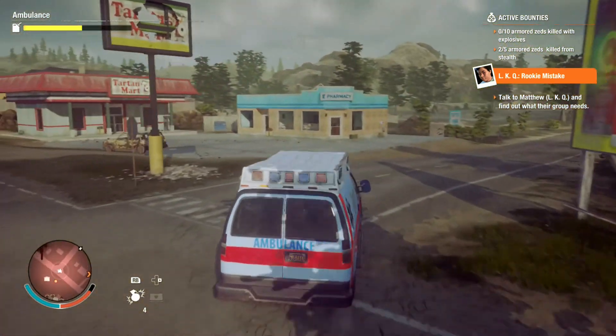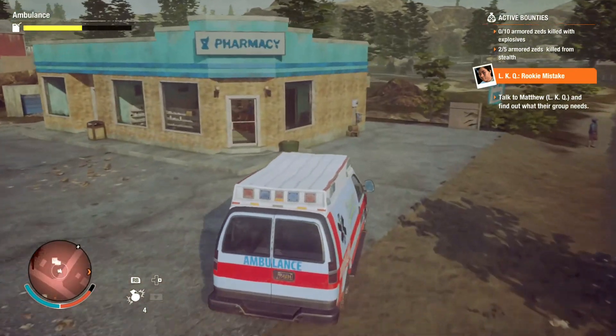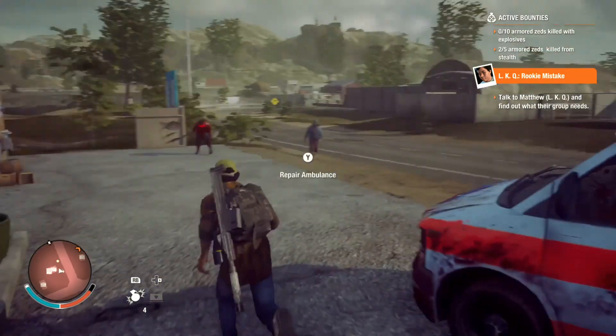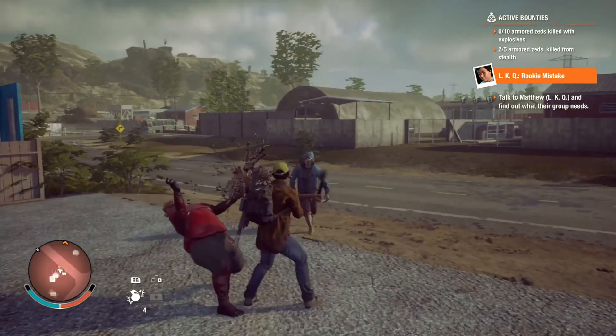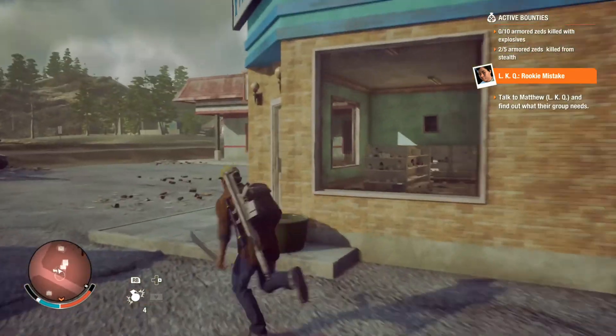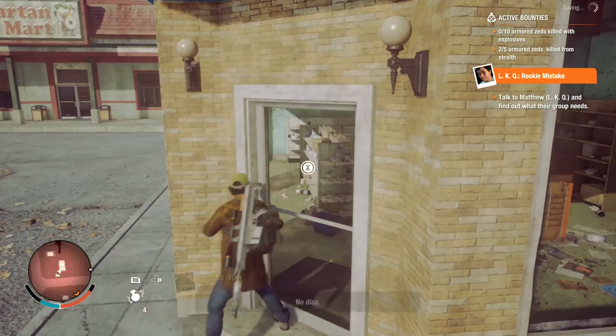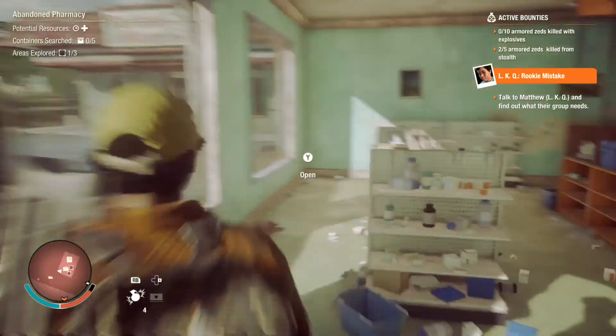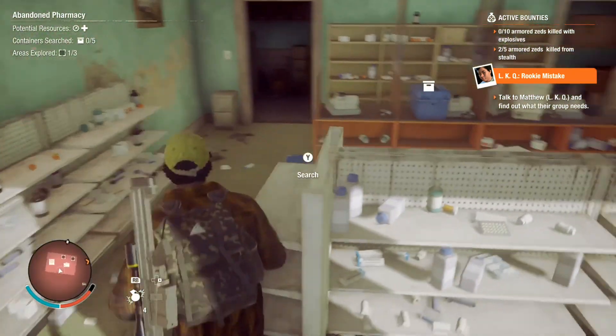There's a clinic right here — a pharmacy. Maybe we can make this an outpost and get some medicine per day. It gives you like one or two medicine per day if we make it an outpost, depending on the influence it needs or whatever the requirements are. I don't think it'll be a problem though, we just have to search it first.